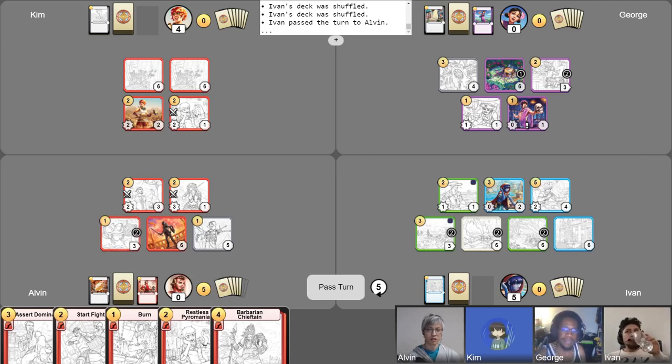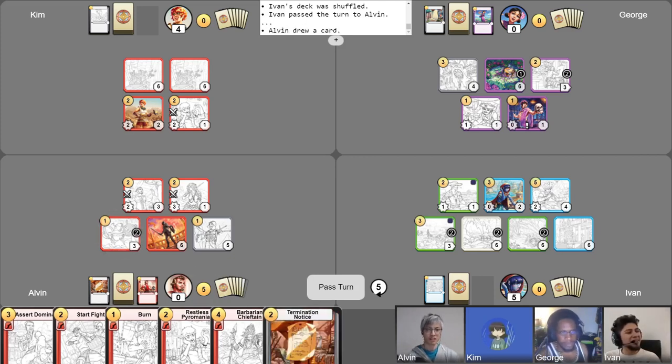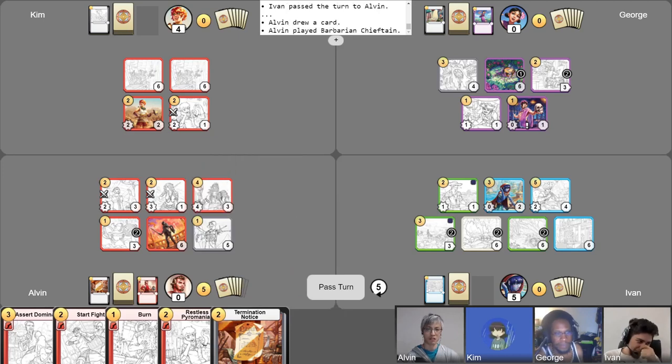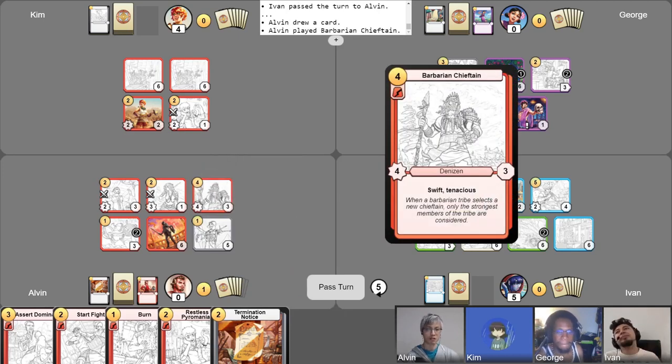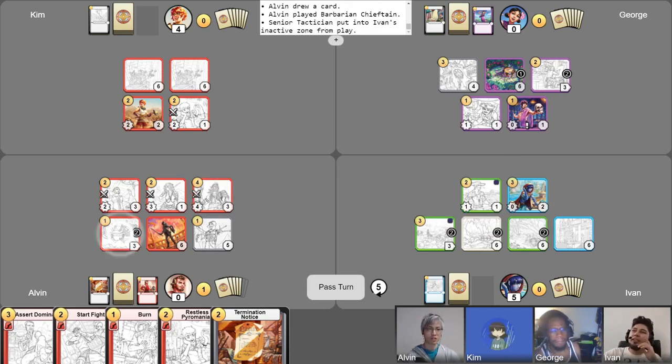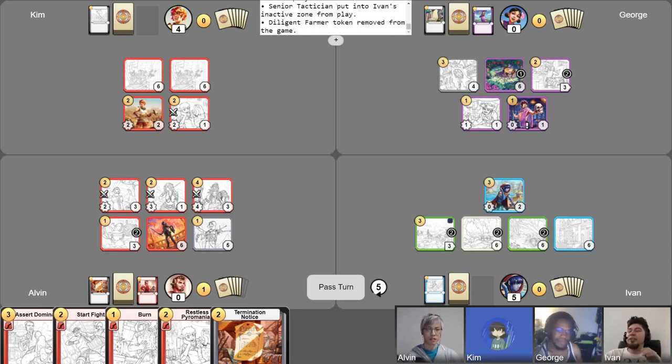I'll get my gold, phase counter, and free draw. Be careful, man — everyone's been concentrating on me. I'm keeping an eye on everyone else, but I do think I need one more of this. So I'm going to play the Barbarian Chieftain — it's really good because it gets through Crafty, so it doesn't care how smart you are. Because he's also Swift, he can attack right away. Bomb Research is going to ping your Farmer. I was expecting that, but I needed to start scoring points. I think you made the right play for sure.